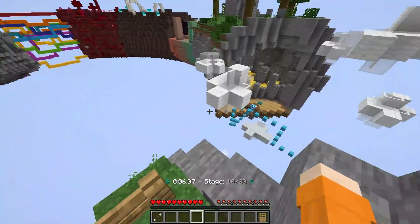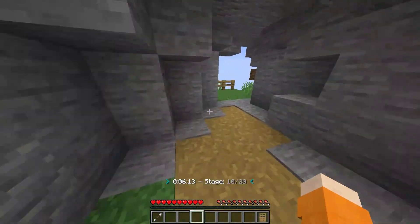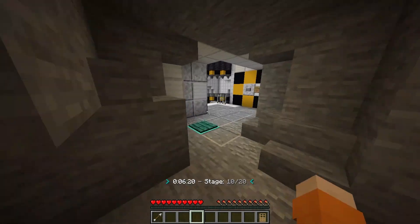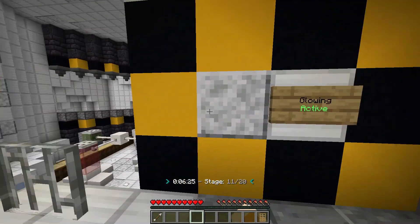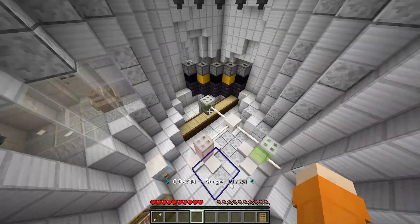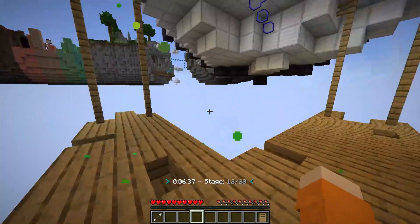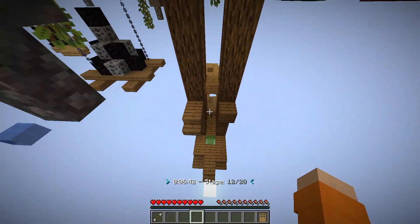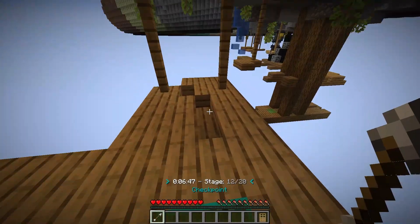Why did you have to put barriers there? That's a little bit unnecessary — just could have blocked it off using the natural look of the level with the stone and everything. I know what this is. It's actually a little bit easier. That's not what that level was when Billy first built it — it was a little bit different. I'm not going to say what it was exactly, but that's changed.